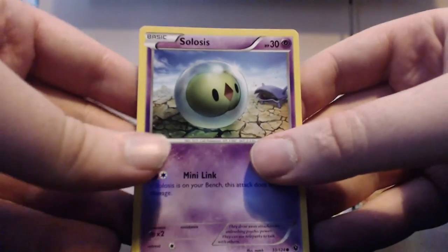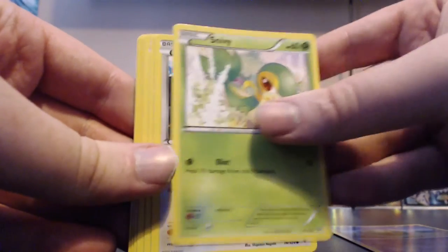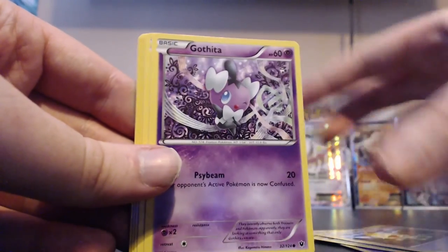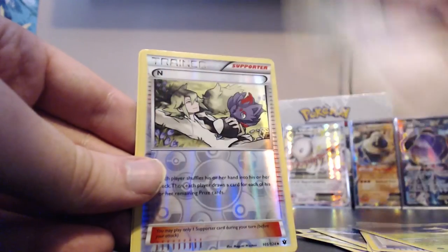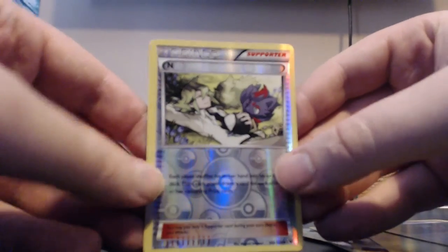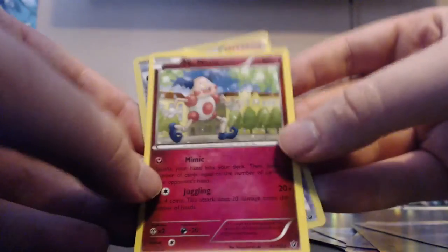Second to last pack: Solosis, Snivy, Meowth, Gothita, Jigglypuff, Energy Reset, Servine, Shauna. Our reverse is an N and the actual rare of the pack is a Mr. Mime.